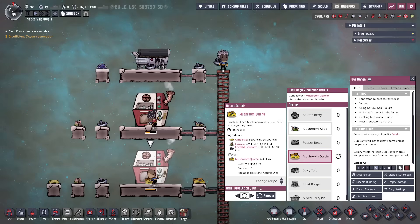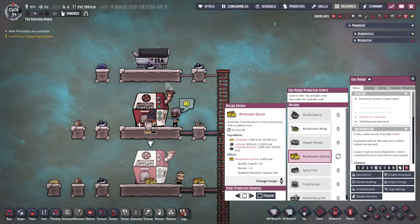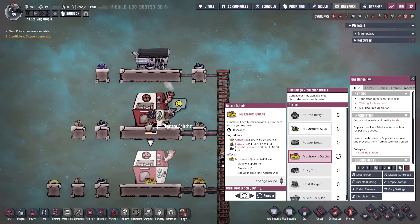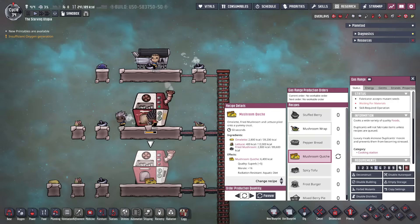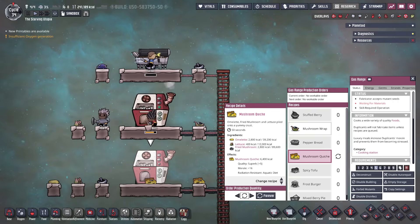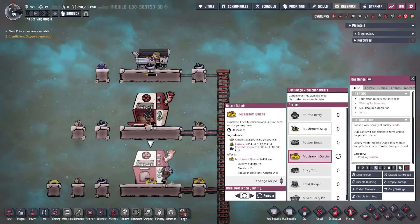But also recently introduced is the new mushroom quiche, which is a top tier food of superb quality, and gives the maximum food based morale bonus. To make this requires the fried mushroom to be combined with omelette and lettuce. Feeding mushroom quiche to 1 dupe needs 4 and 2/3 wild dust caps, or 1 and 1/6 domestic. Both of these dishes also give radiation resistance from Aquatic Diet, as they both contain lettuce.